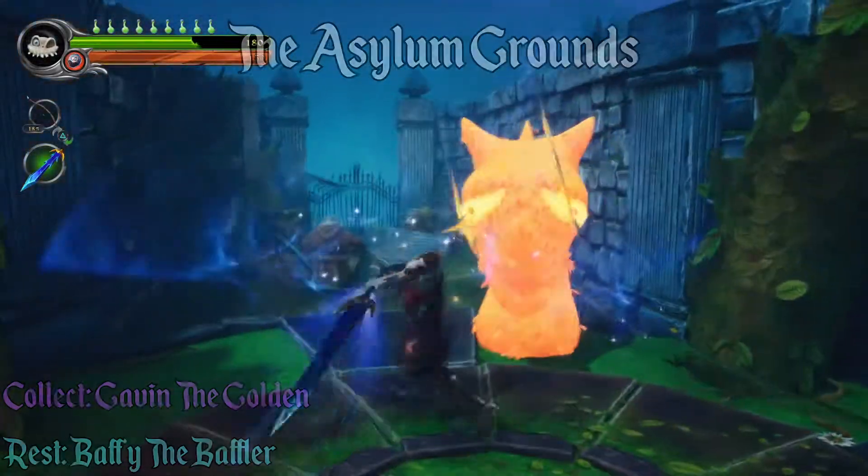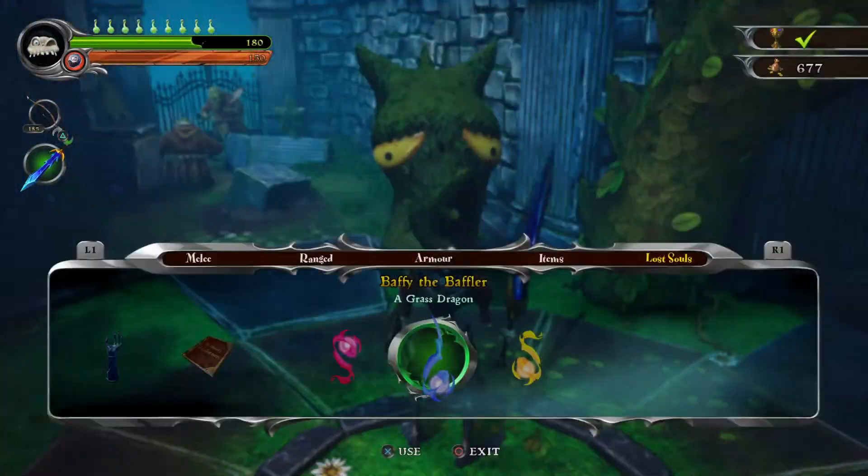In the Asylum grounds, right at the very start, you use the soul in between the hedges, basically on the crossroad.